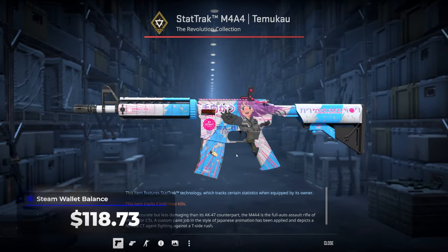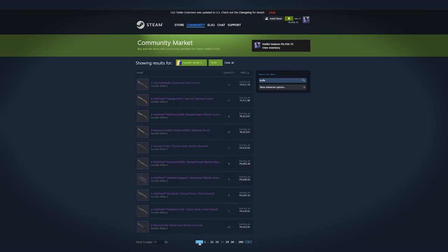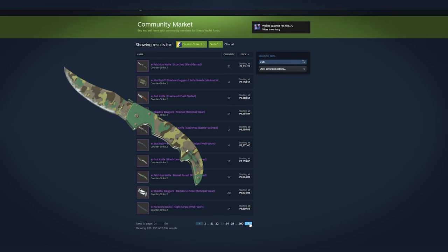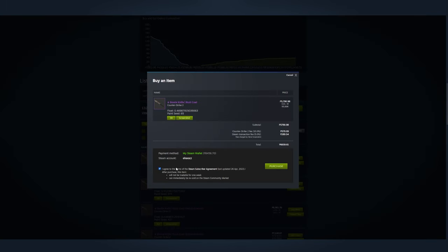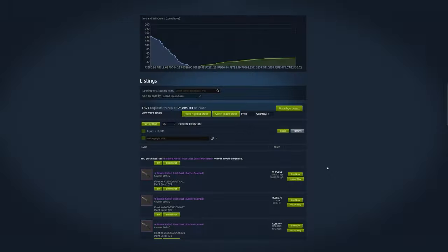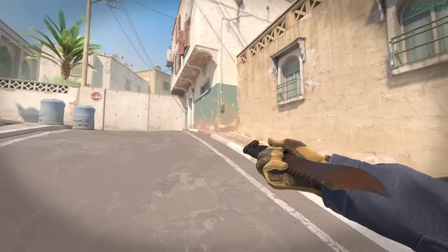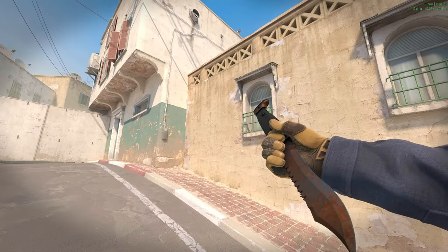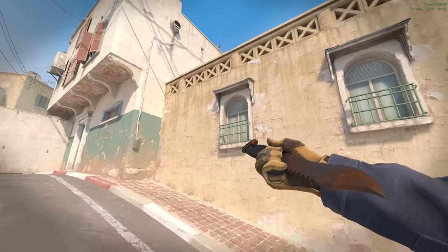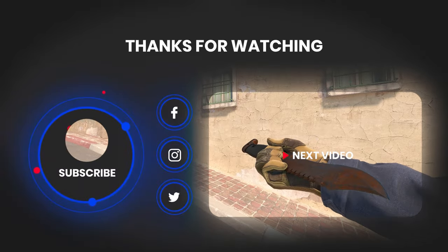That now puts our Steam balance to $118.73. After scouring the Steam market, I was deciding between a Falchion Boreal Forest or a Bowie Knife Rust Coat, but I liked the Bowie Knife a lot more, so let's go with that one. Checking it out in-game, it looks insanely nice. If this video does insanely well, I think I'll give it away to you guys. If you want a chance to get this knife, make sure to like and subscribe so the YouTube algorithm blesses this video. This is a video YouTube thinks you will like — peace out, boys.